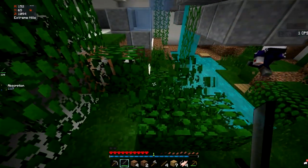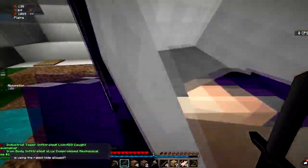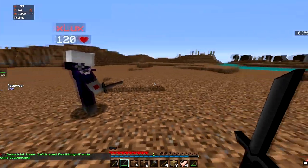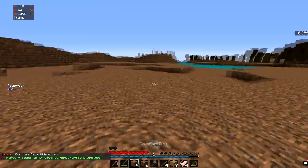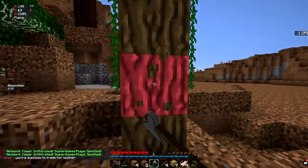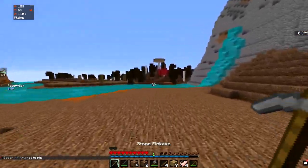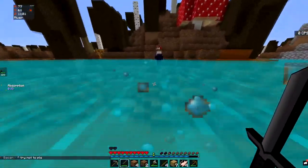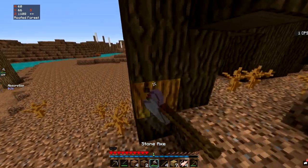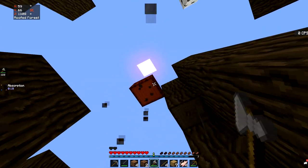There are leaves but no golden apples, so it doesn't really matter. Of course, iron infiltrated — the base is compromised. Don't use rabbit hide either. We can't get apples, so let's go to the dark oak forest and put down some trees. Should we cave together this season? We can cave separately but try to stay really close. Usually my downfall is running into someone while trying to meet up.